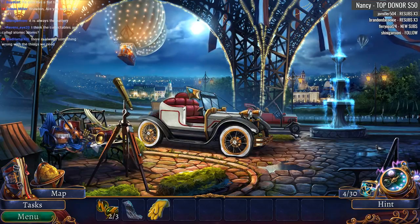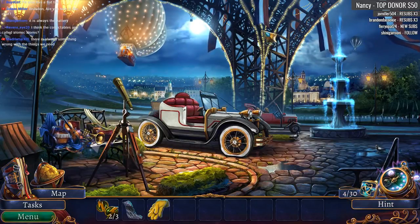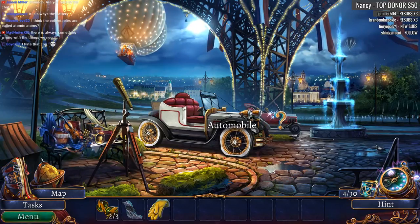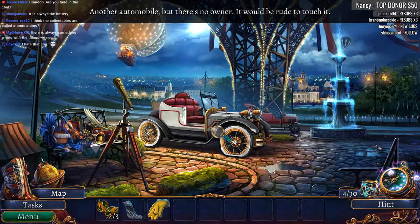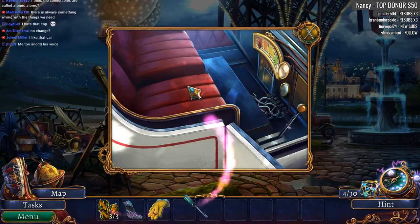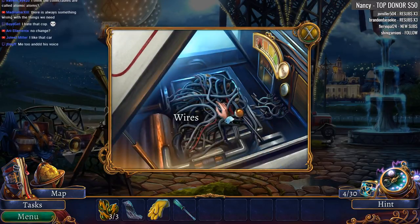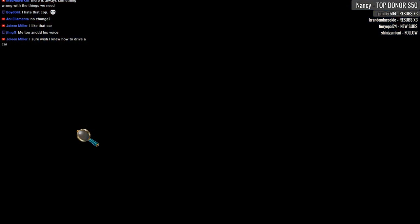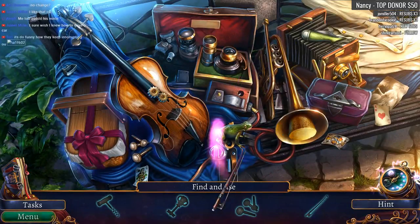The collectibles are called Atoms — that is correct. We found another scene — I like how we're under the Eiffel Tower, this is pretty cool. Another automobile but there's no owner — it would be rude to touch it. We just paid 5,000 francs for this broken-down invention. A bunch of wires and a dead battery — way to go buddy. We've got a bunch of instruments here.